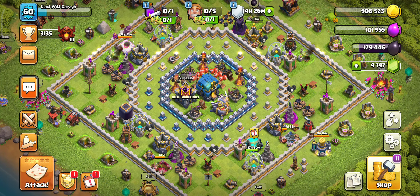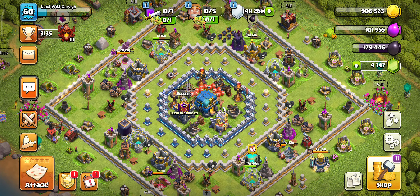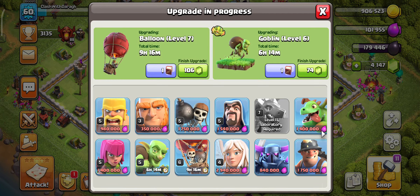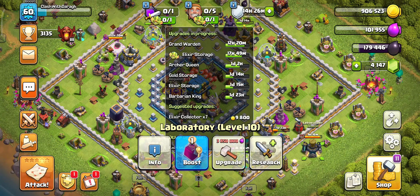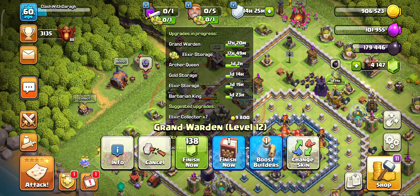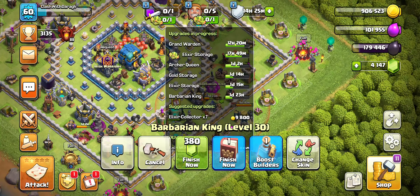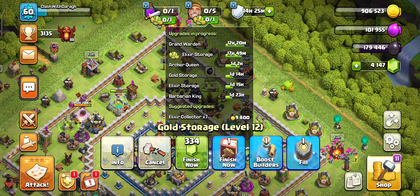I'm not entirely sure how to structure these videos, but I'll show you the Laboratory — this is currently what's going on, using the new Goblin Worker. These are the upgrades going on. I try to use the builders for all three heroes to get them upgrading, along with the elixir storages and the gold storages as well.